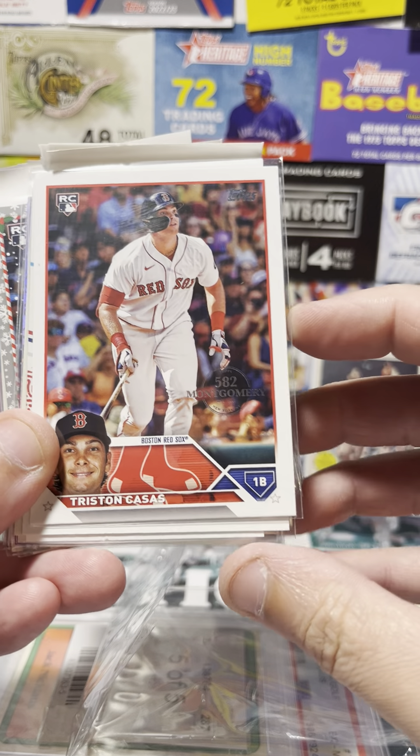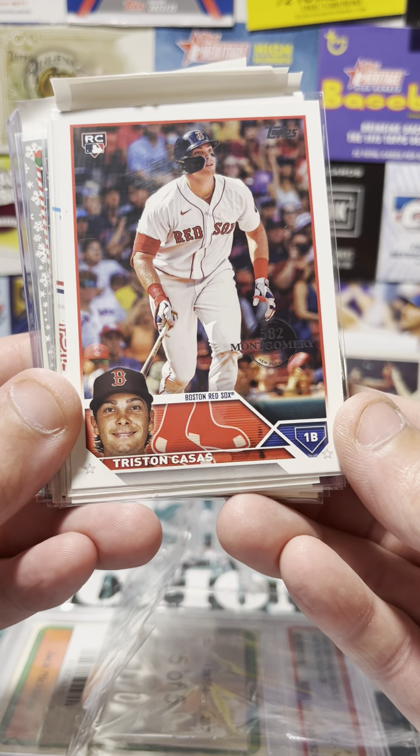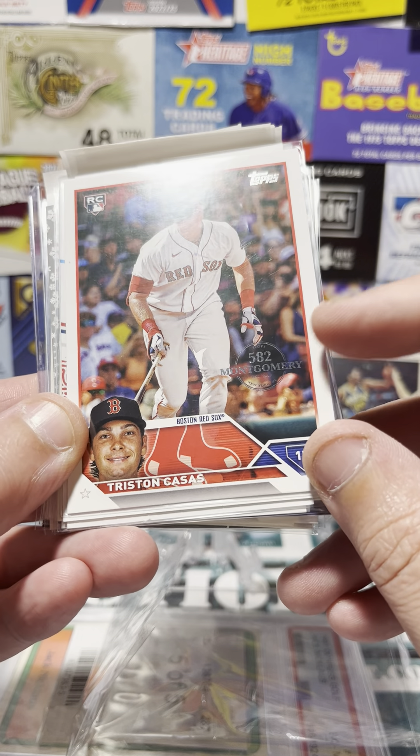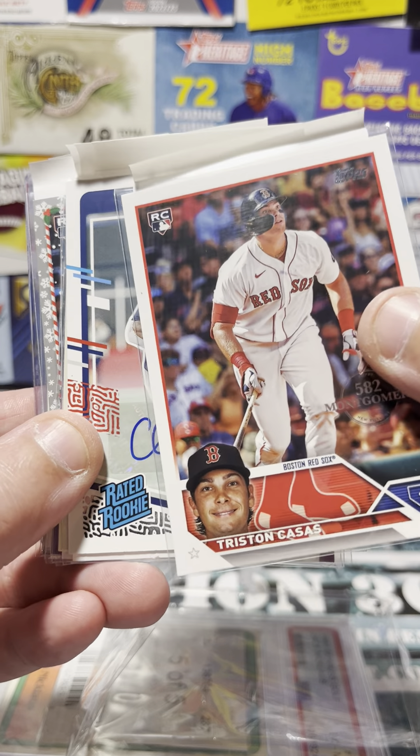As you know, I'm trying to work on the Tristan Casas 2023 Topps rookie card rainbow, getting as many variations of this card as I can. It's hard to see, but this is the 582 Montgomery version, so that's a different version of that card I felt like I should pick up.